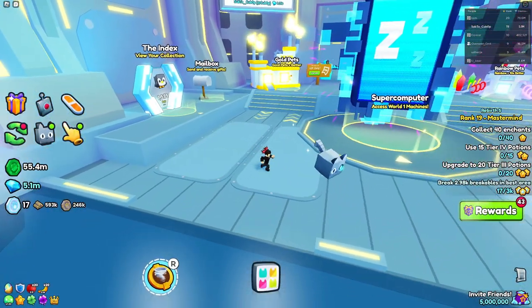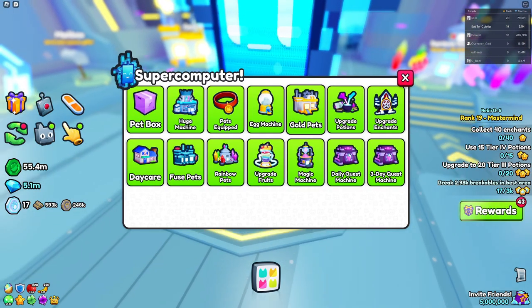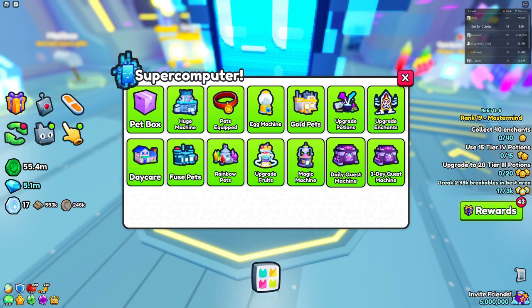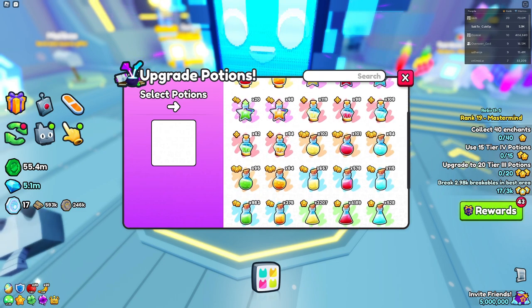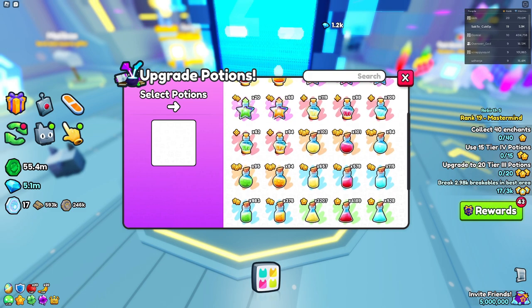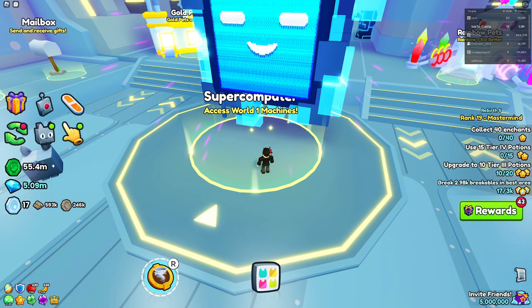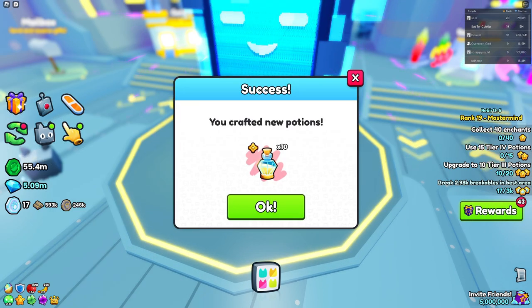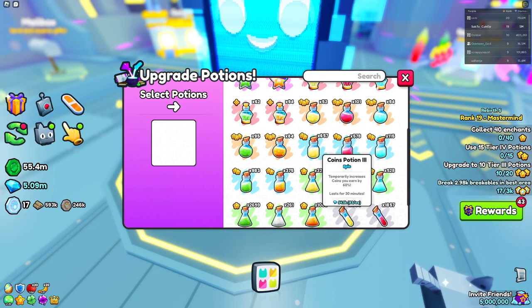Another quest you might encounter is upgrading potions or enchants. All you want to do is go to a supercomputer or the upgrades/potions/enchants area, which I believe is around areas 13 and 16. If the quest says 'upgrade 20 tier 3 potions,' you can actually use potions of a higher tier — it still counts. As you can see it went up to 20, so any tier works.